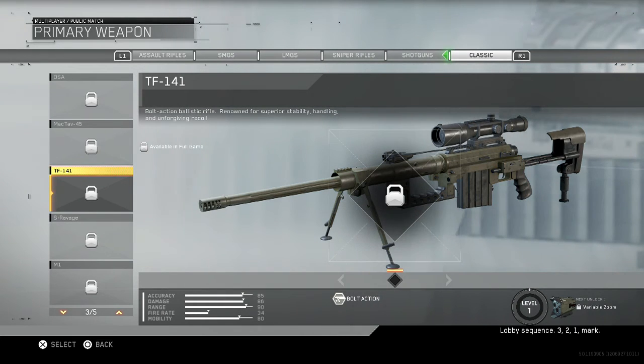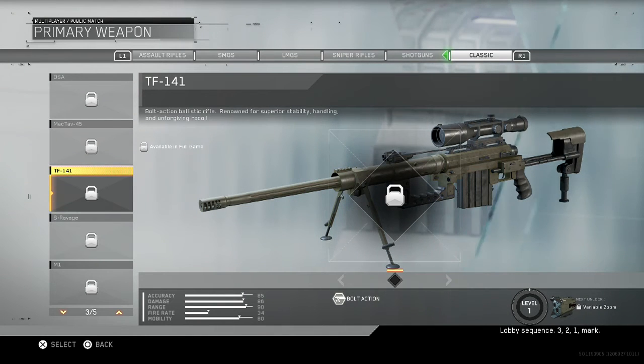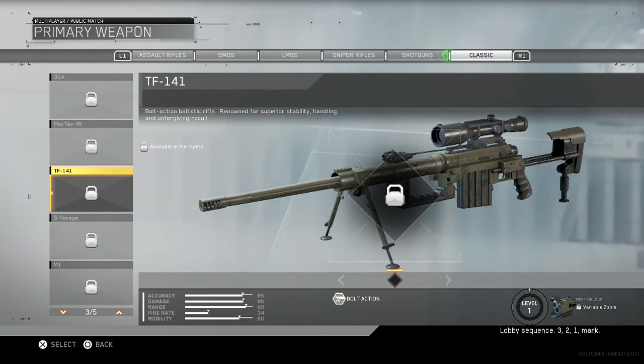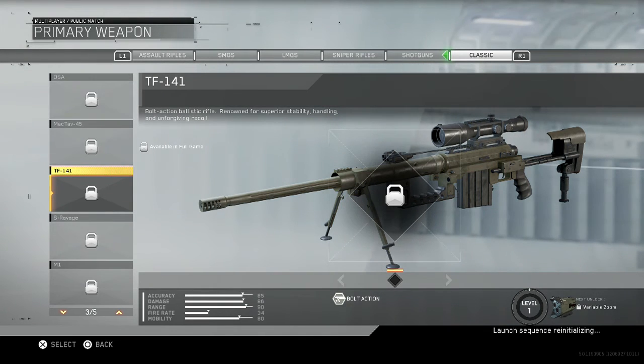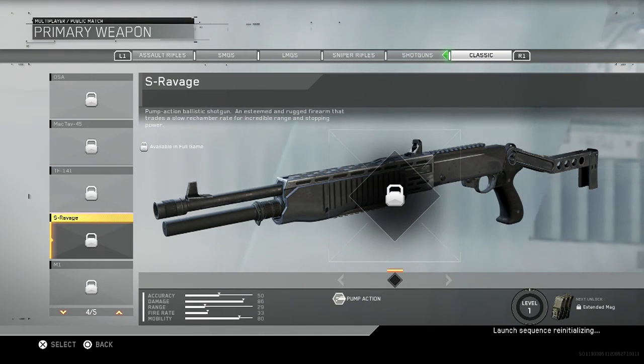You get the TF141 — that is the Intervention from MW2. It's a bolt action ballistic rifle renowned for superior stability, handling, and unforgiving recoil. Awesome gun, amazing, 10 out of 10.